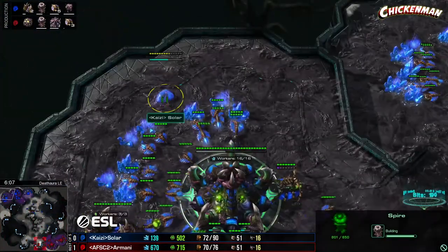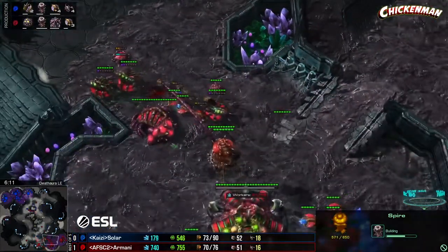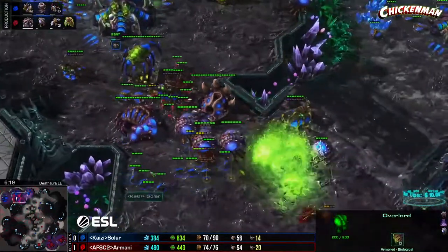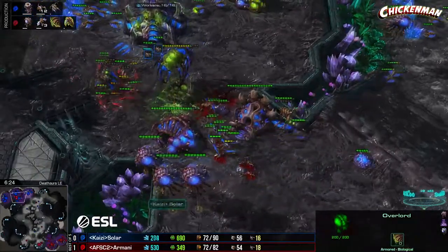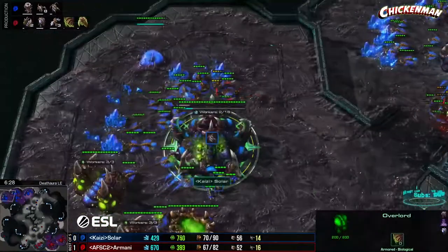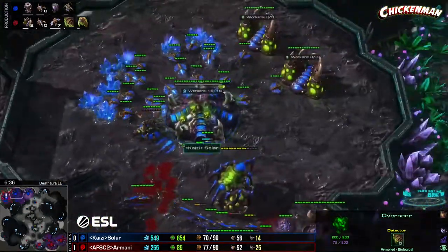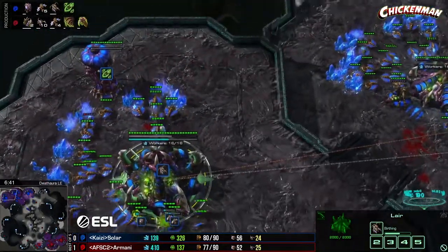Armani's spire is going to finish — he'll have enough for about six mutas and plus-one to start. He scouted Solar's spire — that's actually huge. Solar has not yet scouted the spire. Maybe he's feeling it — he's pulling back all his air units. Ling-bane coming through getting some good damage. Overseer spots the lair but still not the spire.